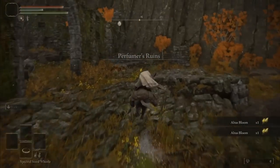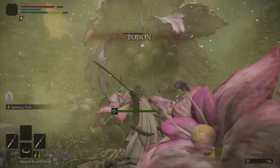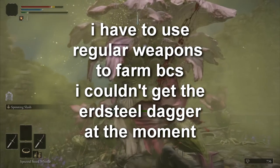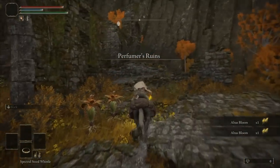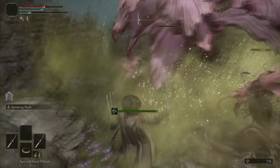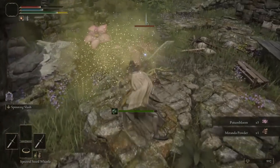This one is very grindy, not gonna lie, but I'm still grateful that most of the materials are easy to get. I just have to spend another hour storing them for the next boss. Altus Bloom and Miranda's Powder are the core of every perfume recipe. Altus Bloom is literally everywhere so it's not a problem. Miranda's Powder on the other hand requires me to kill a big flower or the small one if I'm lucky enough. There is a farming location for those, but we'll get to that later on.